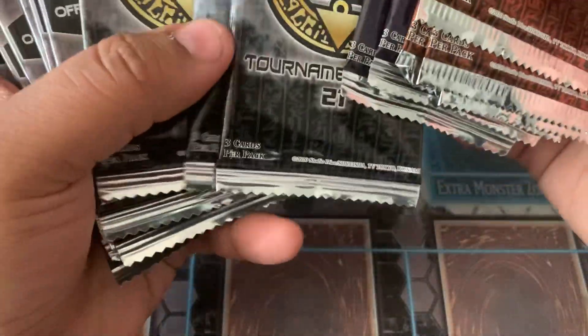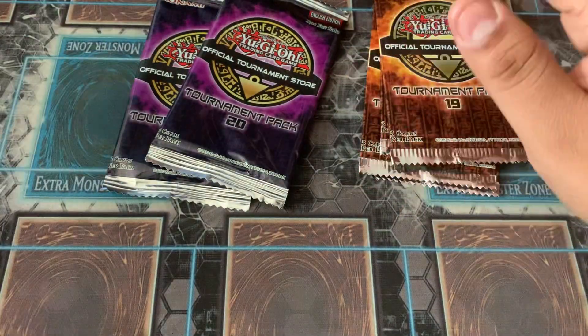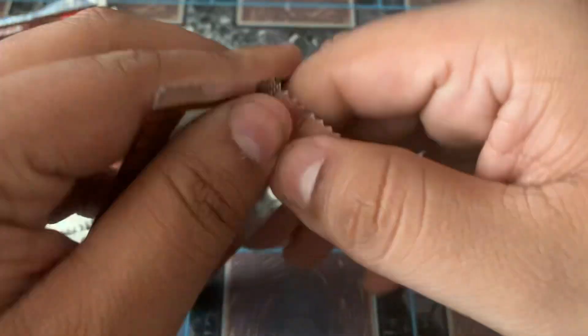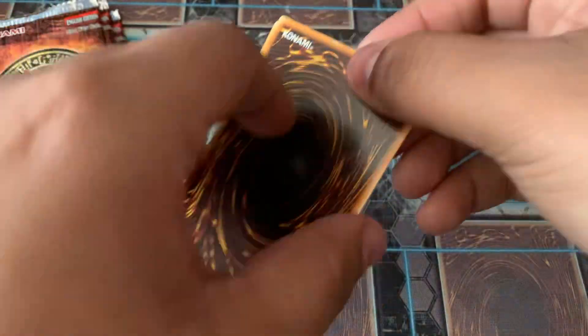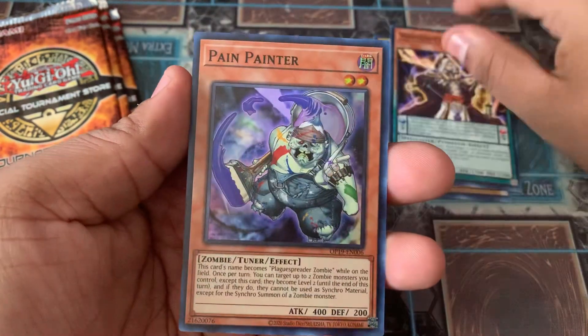I think we have 21 — we have 10 of OTS 21, 2 of OTS 20, and 4 of OTS 19. We're going to start with number 19 and then make our way up to 21. I did get rid of a couple of packs and for a lot of them it was just super rares, but for one of them they did pull an ultimate rare Ray. So let's see what our cards can bring us.